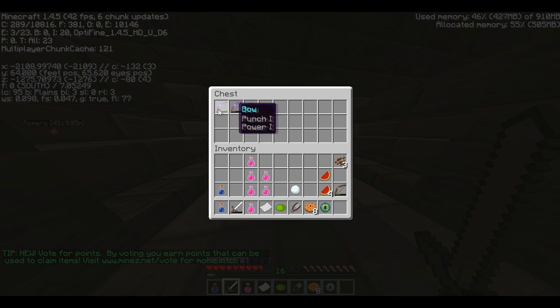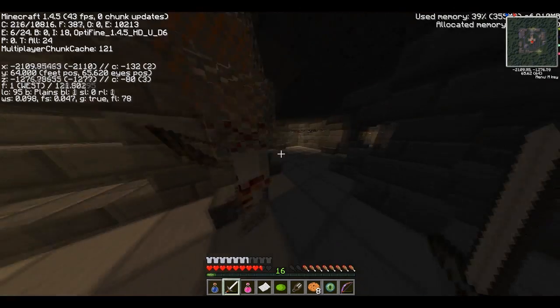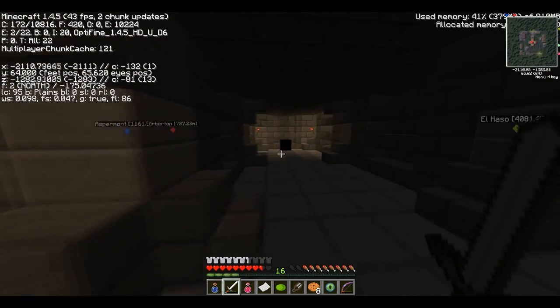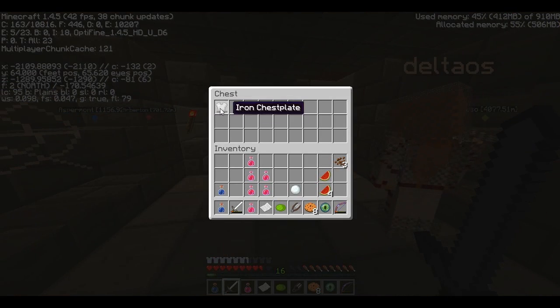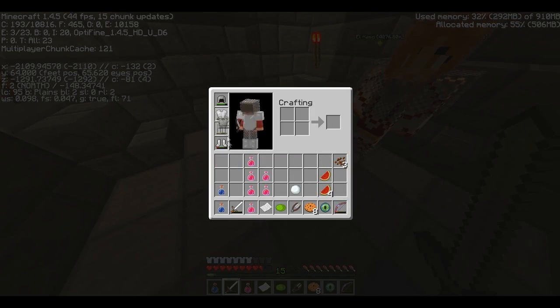Alright guys, so I just found this chest underneath the church with a pretty good bow — Power One, Punch One. That's nice. And a chain helmet. Here, you can have that chain helmet. There are two chests that spawn underneath the church, and one in the church. And look — an iron chestplate! An iron chestplate. Just dropped it. So, an iron chestplate.